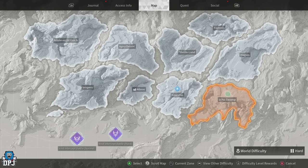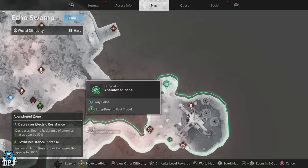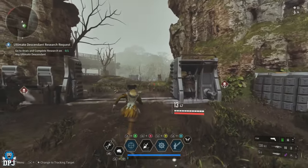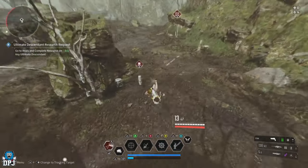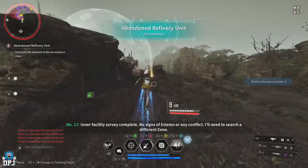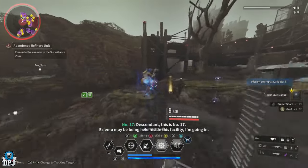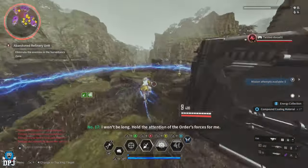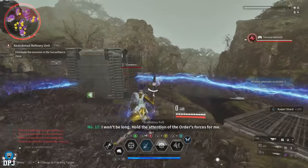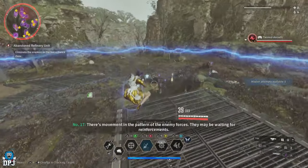Next up we have the original farm I found - the Echo Swamp Abandoned Zone Area, Abandoned Refinery Unit Mission. This is a mission capable of being the best farm in the game in regards to Kuipers and possibly gold too, but you need a decent team to run it efficiently. I can easily do this with just a couple of Bunnies and run the entire mission in under 30 seconds - that's two runs per minute. I'm aware not everyone plays Bunny, though there's no real excuse not to have her leveled up just for farming.